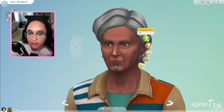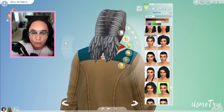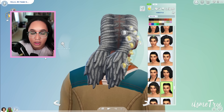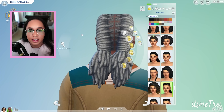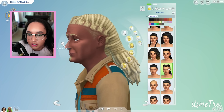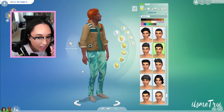Here are the new locks — they're nice. I do wish the Sims had some hair physics, because when a sim moves their head the hair clips into the neck. There's also an ombre version of the locks, which looks great.